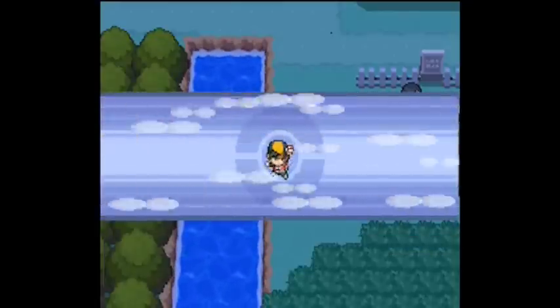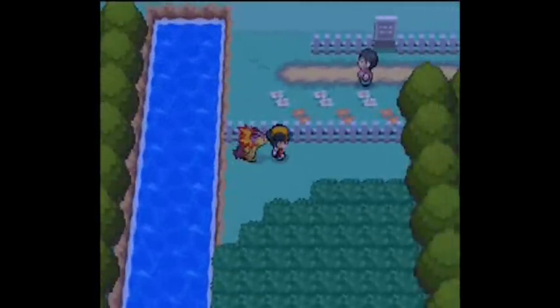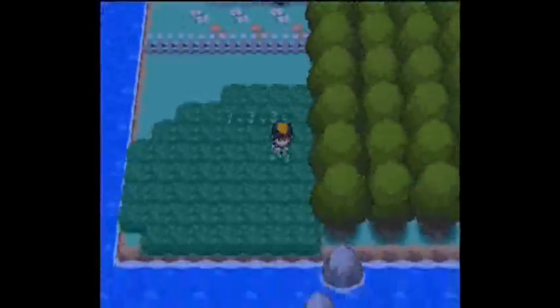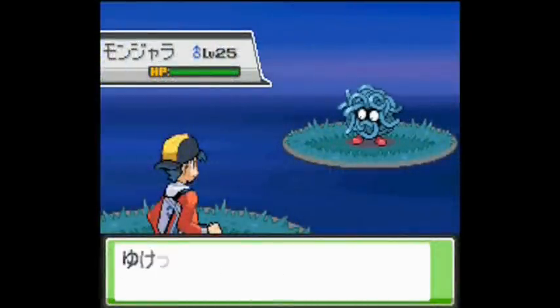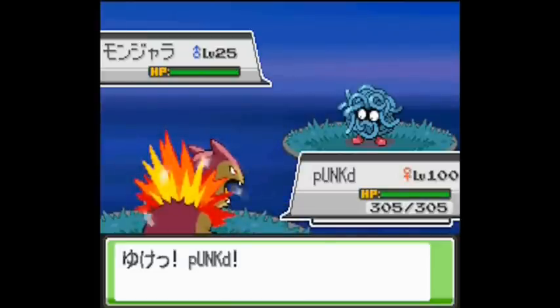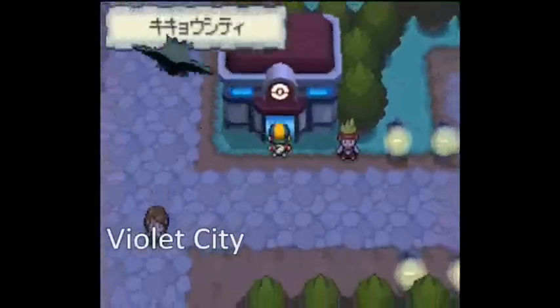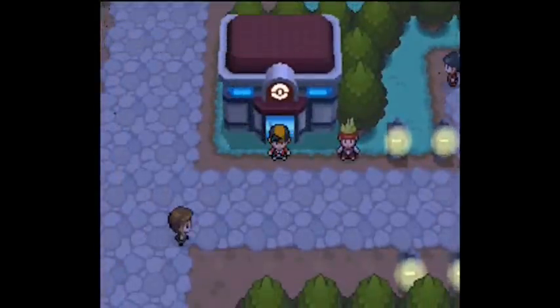If you are EV training for Defense, I suggest you go south of Violet City, as you are seeing right now. In this little patch of grass you will only find Tangela, which have a 90 to 95% encounter rate. That's the best place to train for Defense.